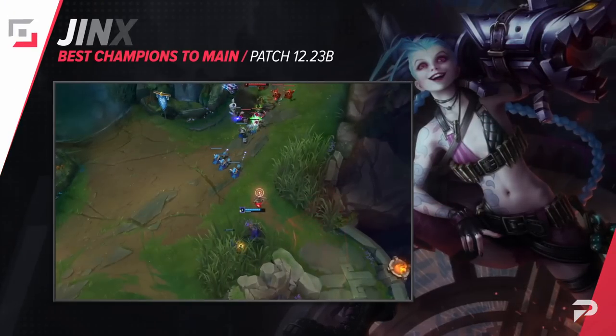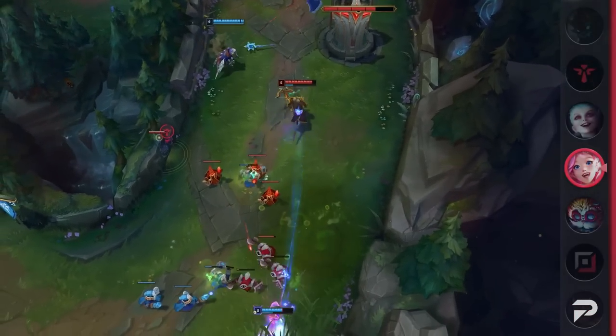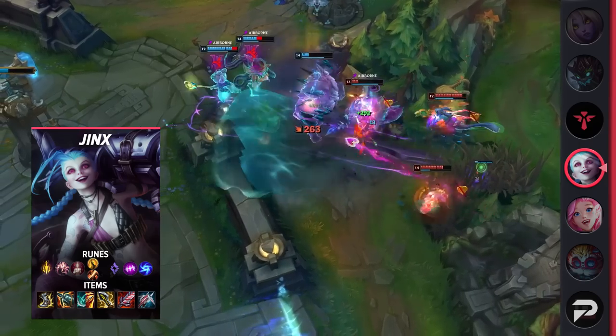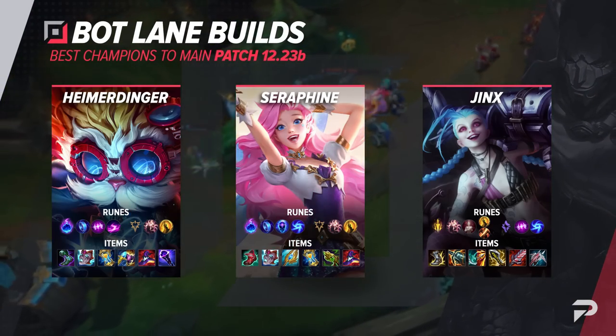The final bot laner we have for you is Jinx. She's not as easy to pull off as the mages that you can pretty much play on autopilot, but her higher risk does come with some higher reward. Her upper ceiling for carrying is unmatched. After you hit 3 items, you can very easily solo carry fights as long as your team is willing to be at least warm bodies in front of you.